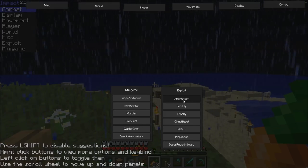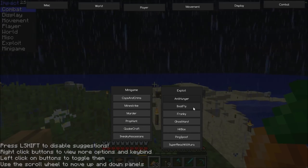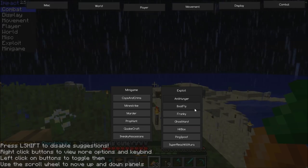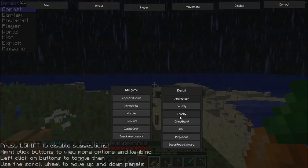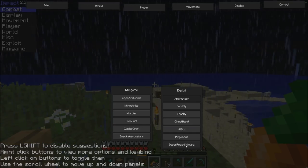Anti-hungry — that's good, because that's what makes you able to sprint and move around while eating. Boat fly — I'm pretty sure that means if you go over a waterfall you just keep going. Ghost — I don't know what a lot of this stuff means.